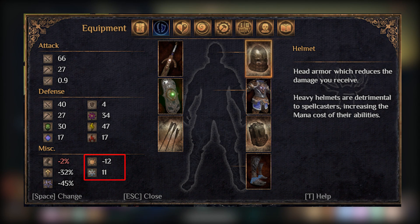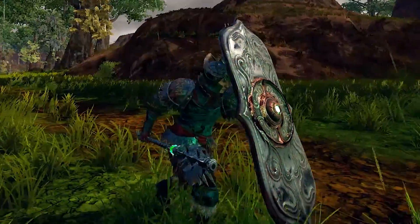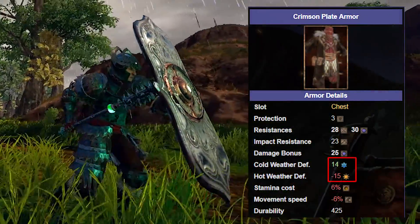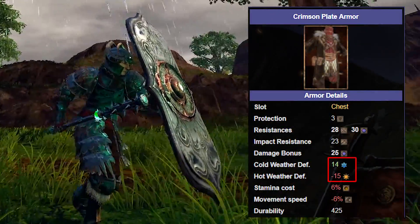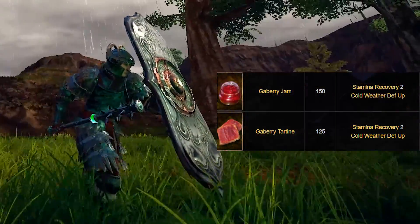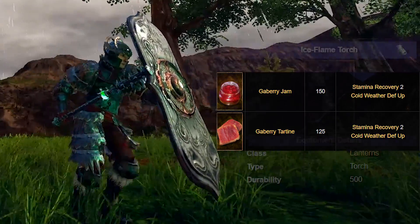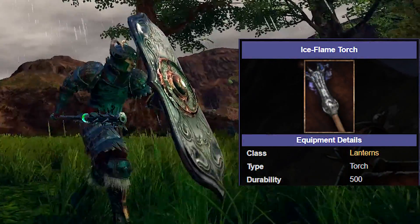The last two straightforward stats are hot weather resistance and cold weather resistance. Heavy gear gives penalties to hot weather resistance, while light gear does the opposite. You can still wear armor of your choice anywhere if you consume useful food that grants resistances to these stats, or use items like an ice flame torch in the desert to prevent overheating.